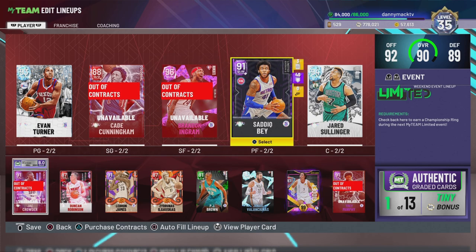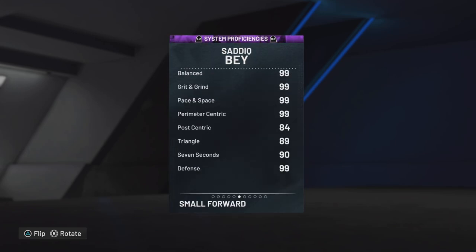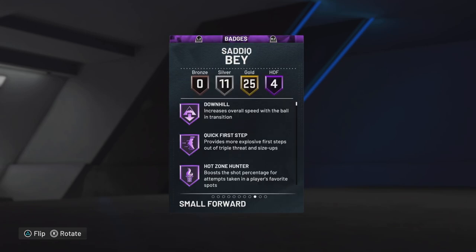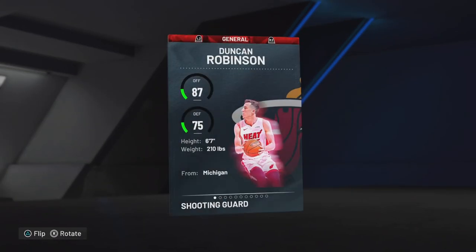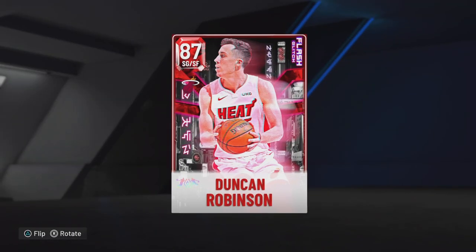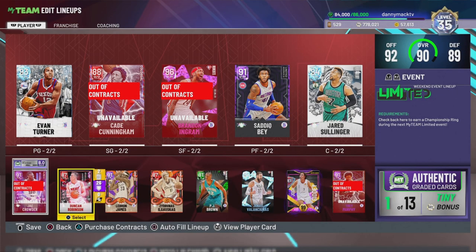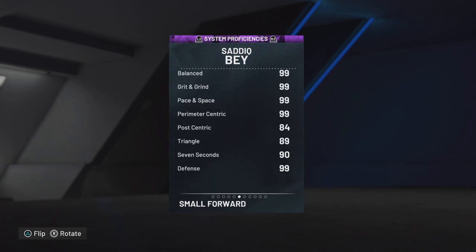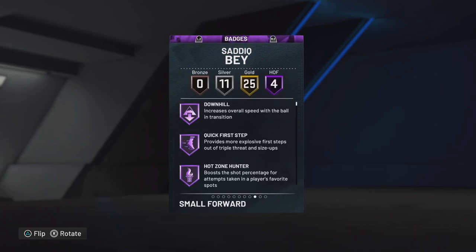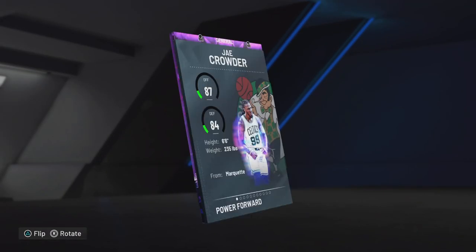It's gonna come down to the 40 badges that Sadiq has, even though most of them probably aren't the best. What badges does he have — 11, 25, and 4 — compared with Duncan: 3, 6, and 17. He has more gold ones with Cade. He has four hall of fame badges — yeah, definitely going with Sadiq Bey and Cade Cunningham.